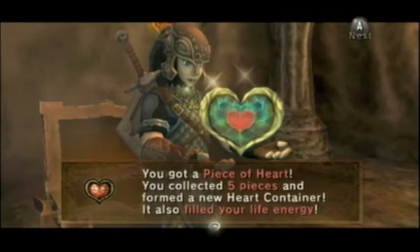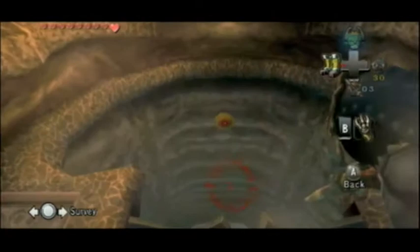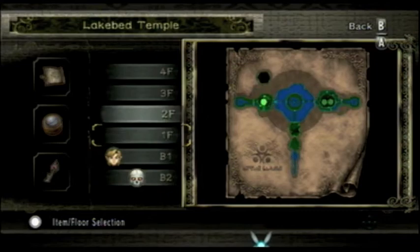And there you go. That's the last heart piece and the last treasure of this dungeon. That is a ninth heart. If you've collected all the heart pieces that you can up to this point you should have a nine heart split. Let's just check to make sure. Yep, no chests left.